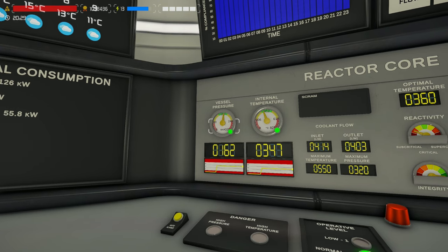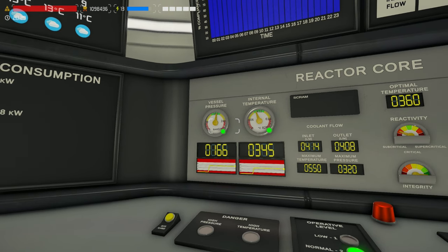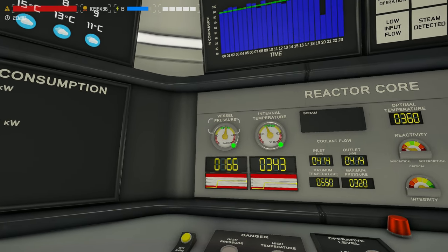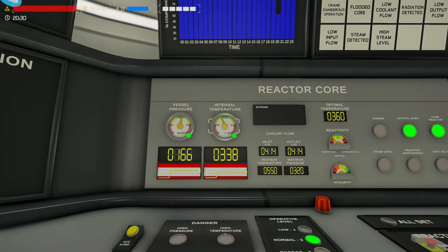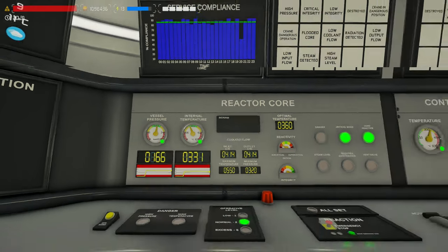Hitting the SCRAM is going to increase all those rods to 100% to reduce the reactivity and ultimately lower the temperature in our core as fast and as safely as we possibly can. It's going to reduce your vessel pressure a little bit over time, and you want this to stay in the green while you're dropping the temperature, at least until it gets below 100 degrees. From there it's a little bit different, and I'll show you everything you need to know.